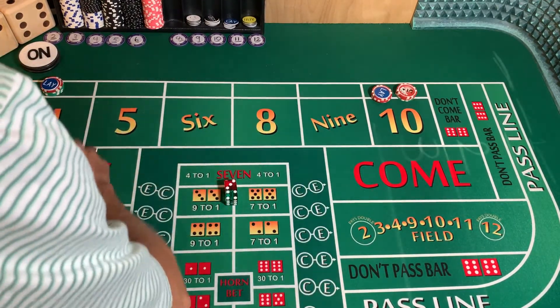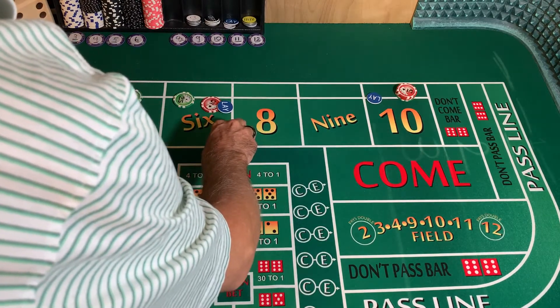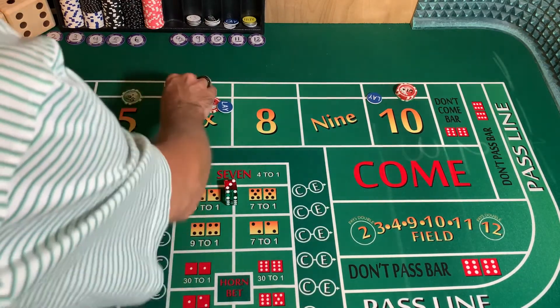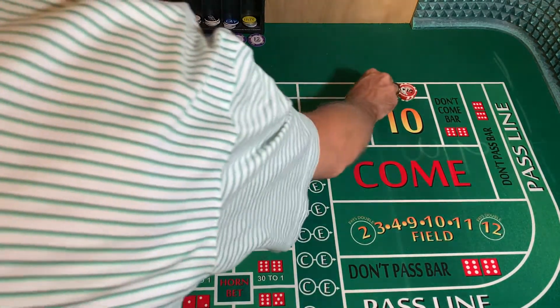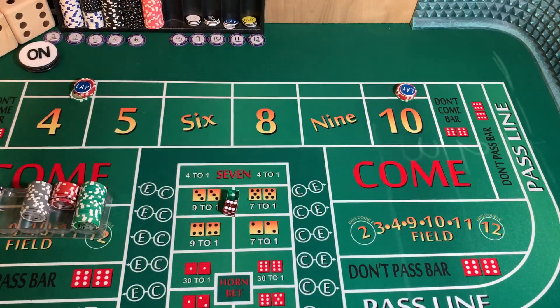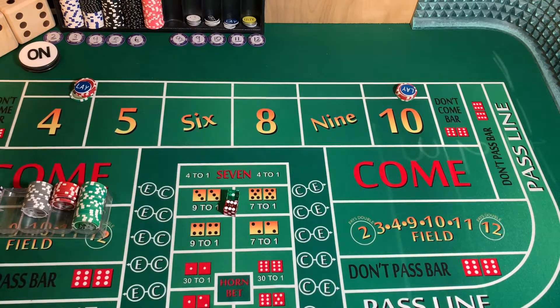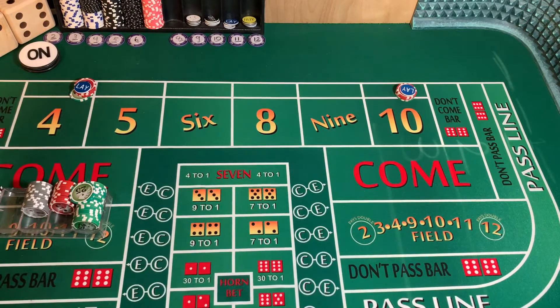That $80 goes into the bank and we reduce our lays back down to $40. Dice are out — five-four, nine; five-four, nine; six-one, seven! We're going to get paid $40 and owe $2 vig — $1 for each lay. That goes into the rack. Our goal is to be $200 to $250 profit and call it good — if we make fifty percent of our bankroll, we're out the door.